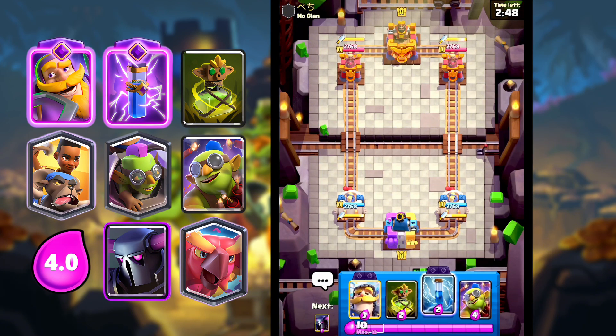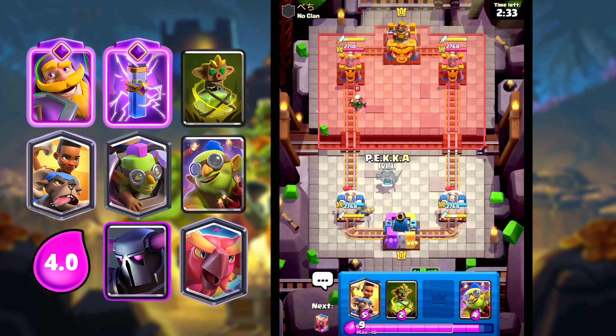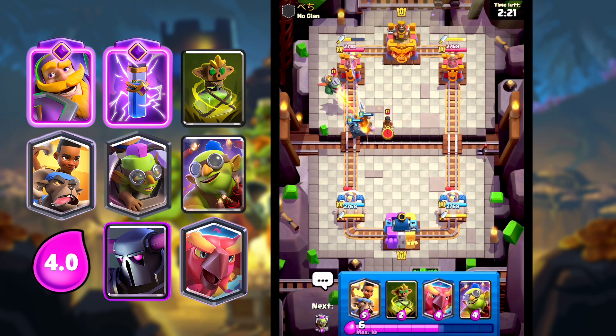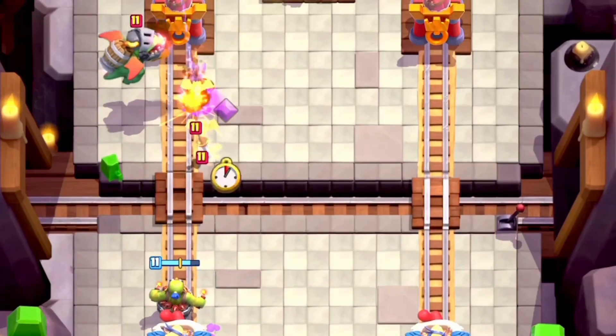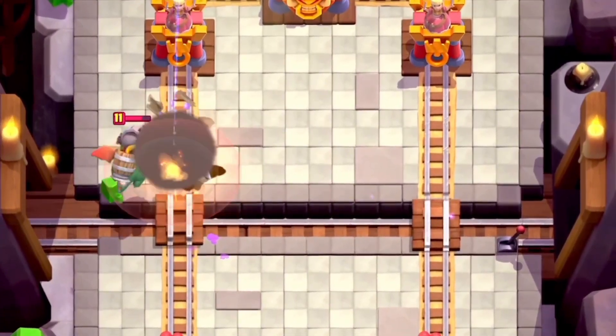Starting off here, I'm going to just play the Zap on his tower — just a cycle. Nowadays everyone is probably playing either Goblin Demolisher, Goblin Curse, or Goblin Machine. The last 50 games I've played, I haven't faced anyone who hasn't played either one of these cards. He's playing Inferno Dragon, which counters us. That's a great balancing thing. But this is going to be tough because we're playing P.E.K.K.A. and he's playing Inferno Dragon, which kind of counters P.E.K.K.A.